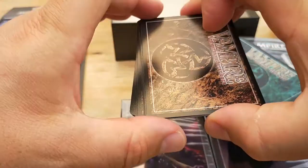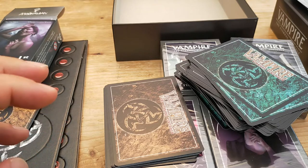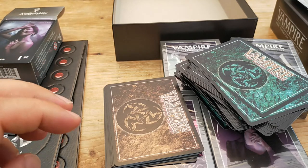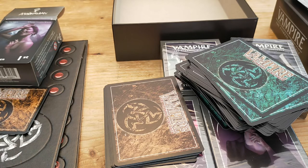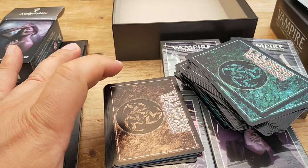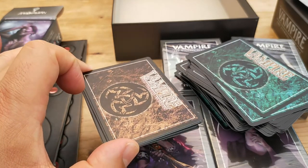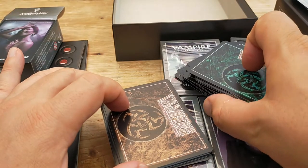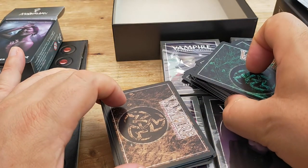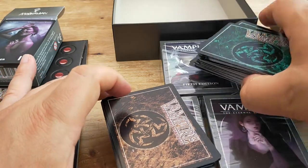My understanding is the deck building rules have no limits on cards — if you want to have 20 of the same vampire in your crypt, in theory you can. That'd be a very stupid idea, but maybe you've come up with a deck idea where that works for you. I believe the minimum is 12 cards in your crypt. When you start the game four of these will be dealt out. You then have a limit of 60 or 70 for your library, and you draw a hand of seven.